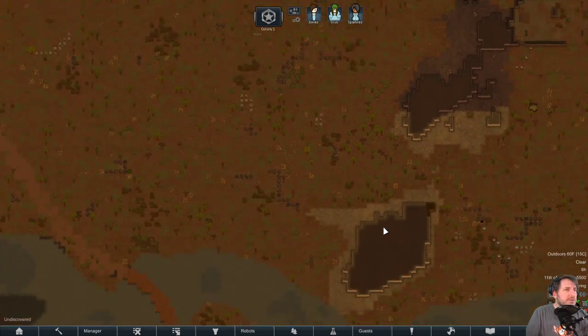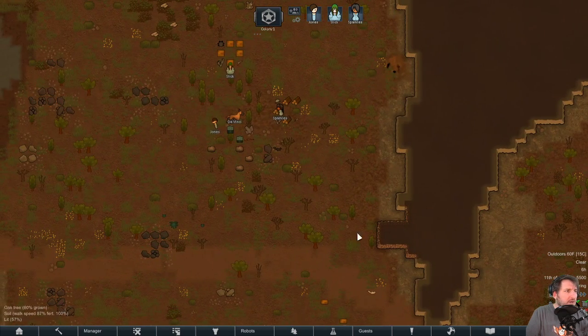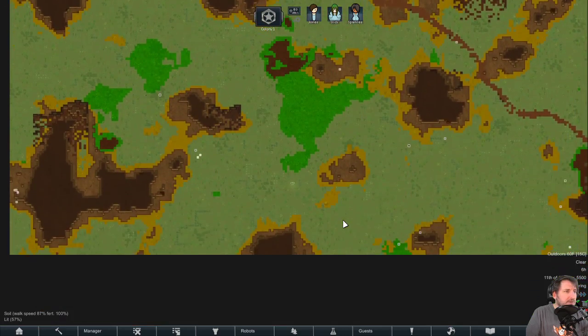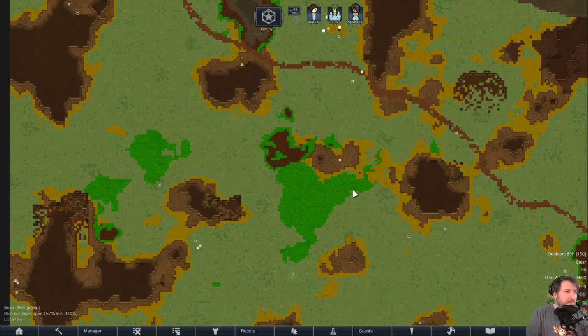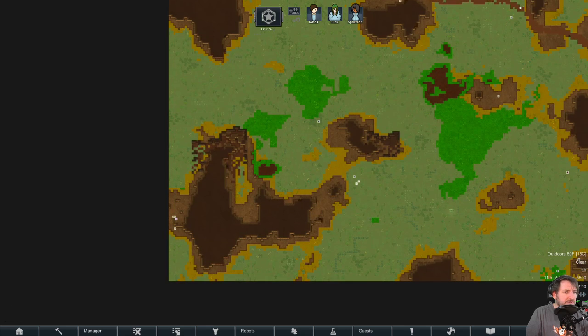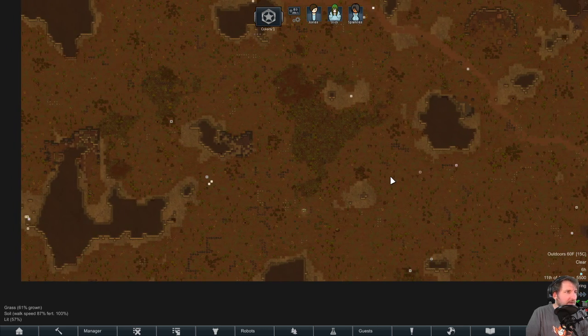First things first is to put a roof up, but actually let's consider going south — this is some good land here. Corner camping is risky, but we need to make the most of the good soil, especially with a short growing period. We need to plant a lot.